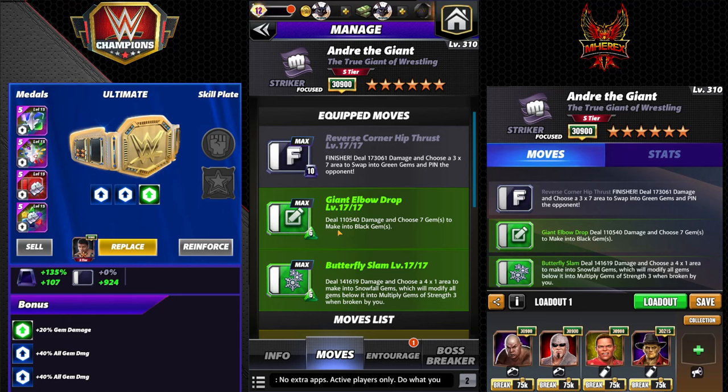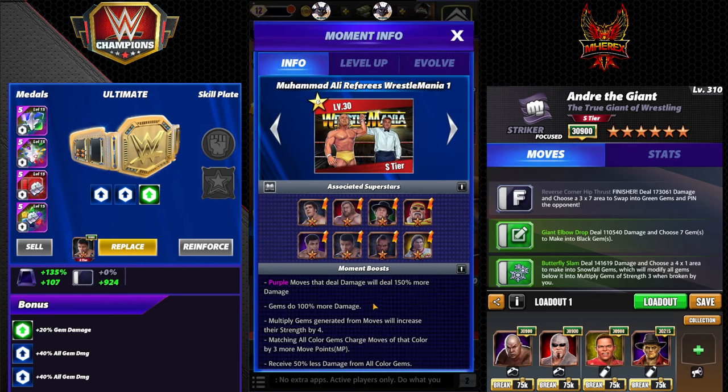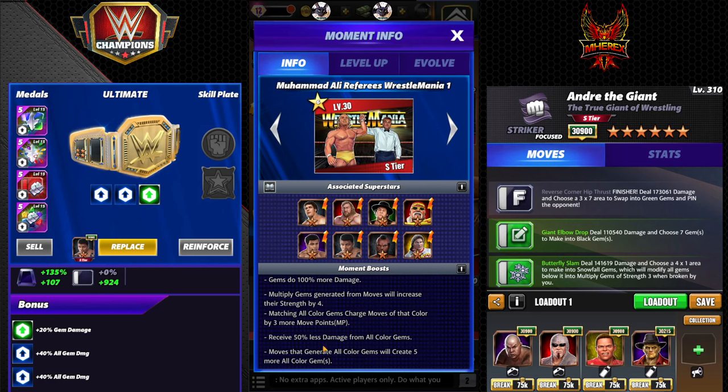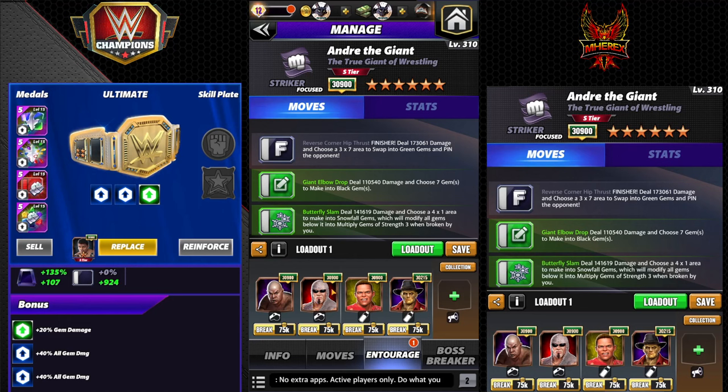Giant elbow drop: 6 MP, green, 110K damage — choose seven gems to make into black. Butterfly slam: 141K damage — choose a four by one area to make into snowfall gems, multiply gems of strength three, and there'll be seven. With the moment, also with the moment, that's really big for Andre: matching all colored gems charges moves of that color by three more MP.